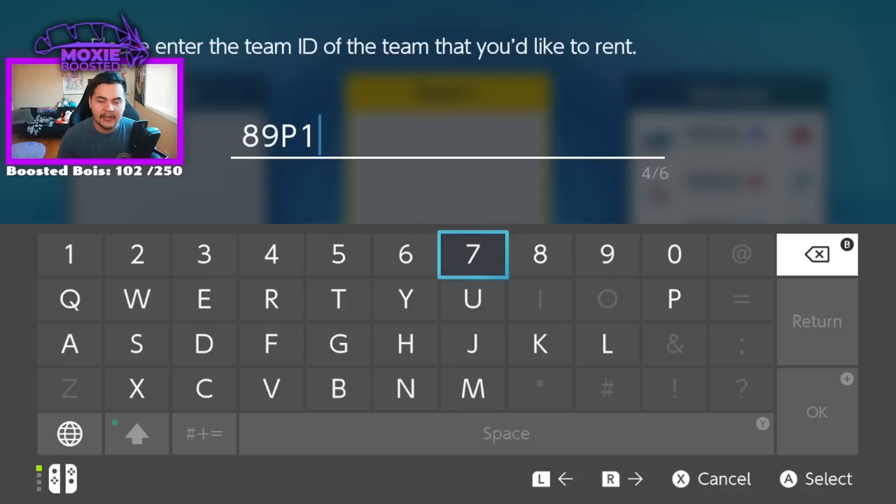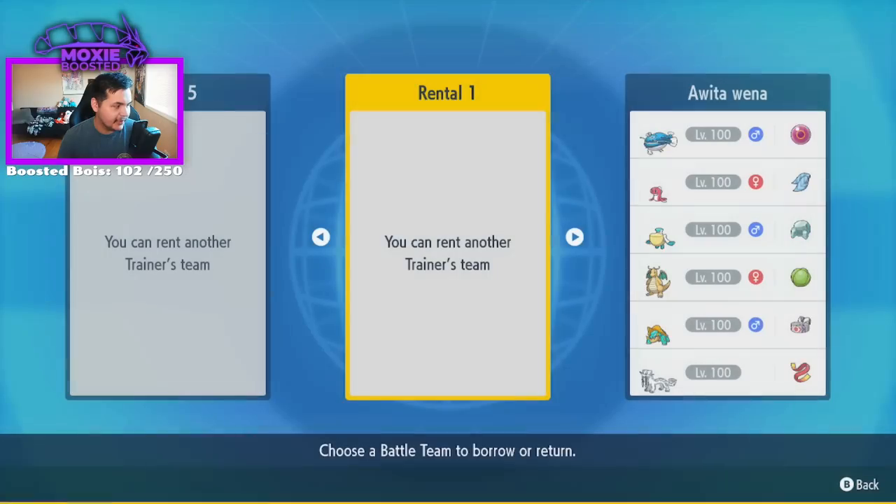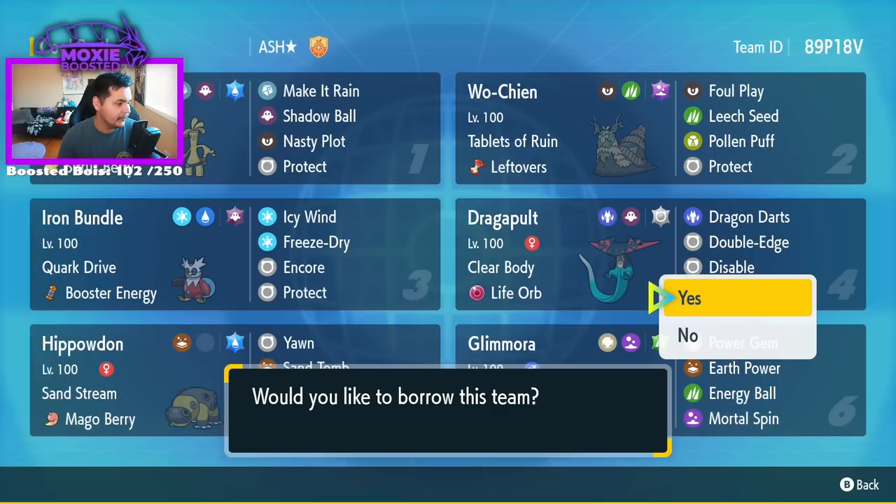1733.9 points and he was like 360th when the tournament ended. Let's see what we can do with it. There's the rental code, let's borrow it.